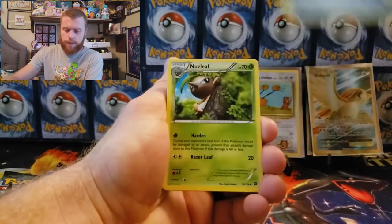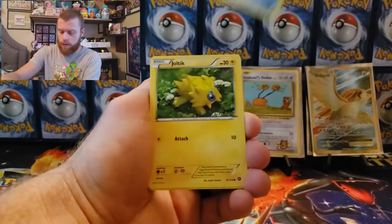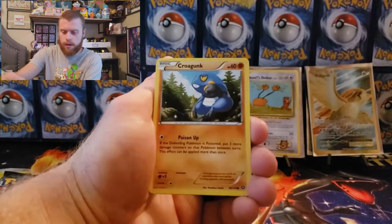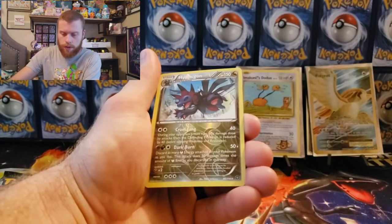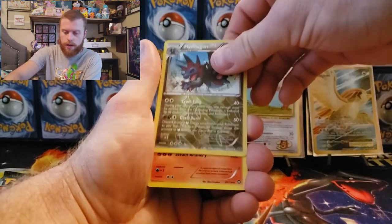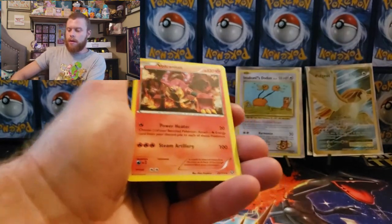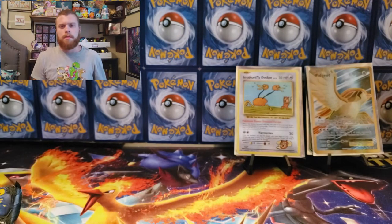Steam Siege: Spirit Link, Nuzleaf, Aerodactyl Fossil, Jellicent, Klang, Tangela, Croagunk, Shellos reverse holographic, Hydreigon, and a Volcanion non-holographic. No pulls from Steam Siege — are you surprised? No, I'm not really.